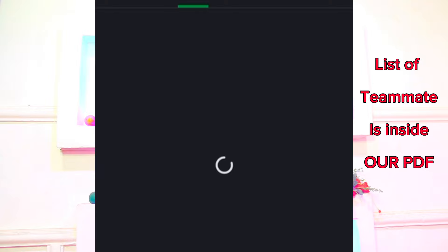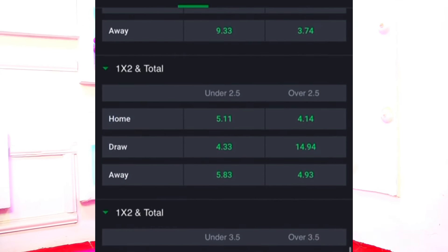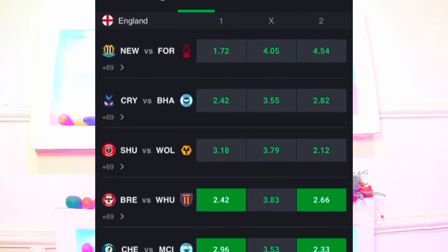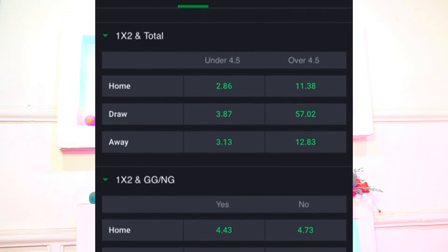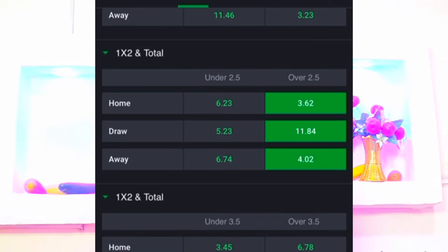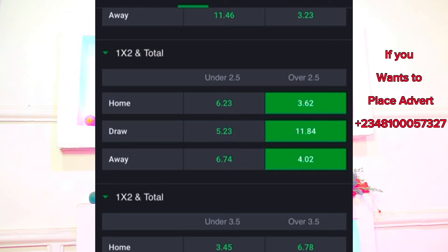Let's click on Crystal Palace versus Brighton, remove the straight win, and scroll down below. You can see home plus 2.5 at 4.14, draw plus 2.5 at 14.94, and away plus 2.5 at 2.94. Now go back and click on Brentford versus West Ham, remove the home and away, scroll down below. You can see home plus 2.5 at 3.62, draw plus 2.5 at 11.84, and away plus 2.5 at 4.02.